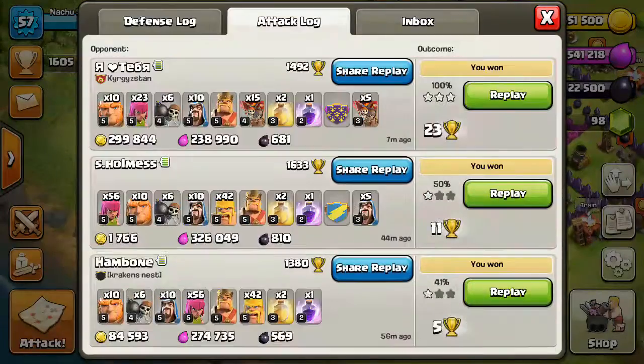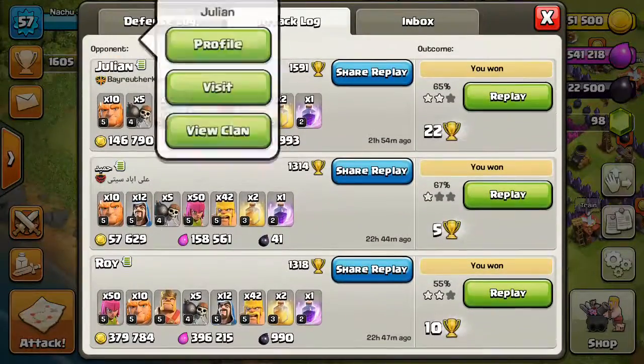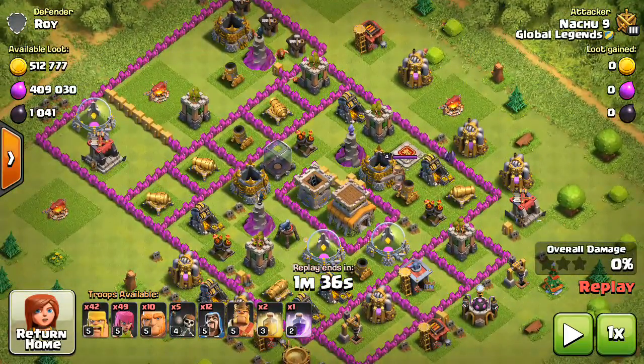I'm gonna show you one of my replays. That is one of my favorite attack strategies — I'm gonna use it for farming: 12 wizards, 10 giants, 56 or 49 archers, 42 barbarians, 5 wallbreakers, 1 barbarian king, 2 heals, 1 rage. And this was a collector raid. If you want more collector raids, you have to be inside gold 3. And there we go, let's get started.